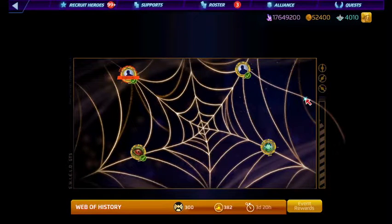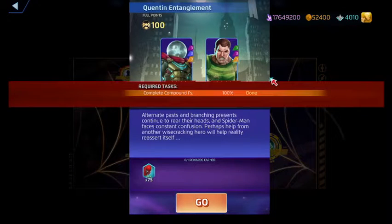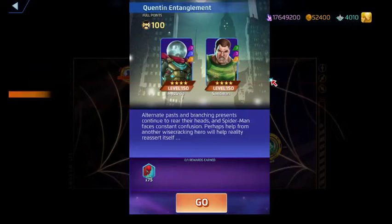Alright, we're gonna do Web of History right now. We got a battle between two members of the Sinister Six in Marvel Puzzle Quest. One of the members is mistakenly labeled as a hero, but whatever. Mysterio's purple ability creates blue trap tiles,